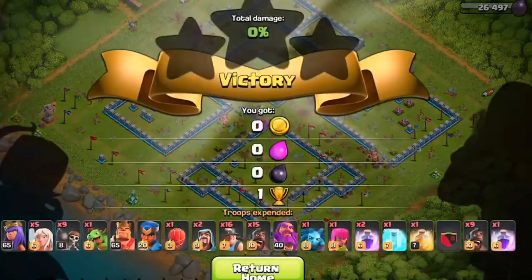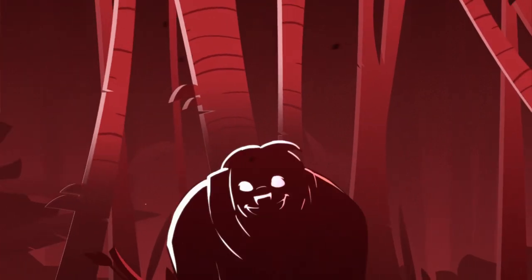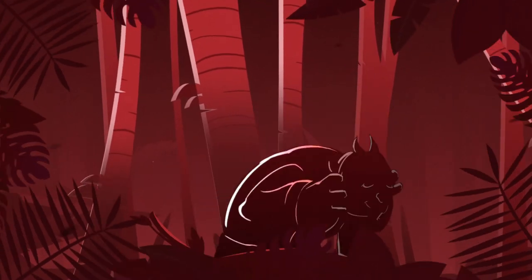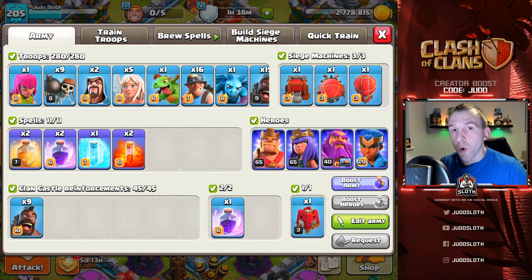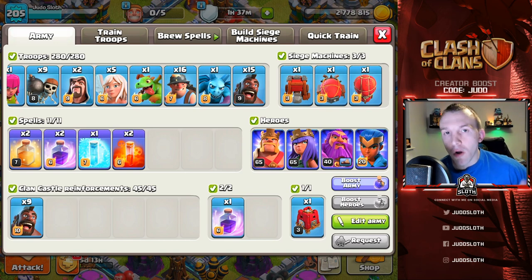This video has Town Hall 13 attacks with hogs and miners. Welcome back to the channel, Judo Sloth here. In today's Clash of Clans video we're going to be showing you the most powerful combination within Clash of Clans. This had a 100% success rate in Carbon Fin's birthday war — non-stop three stars.